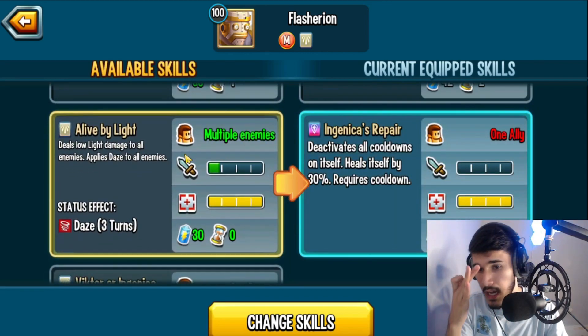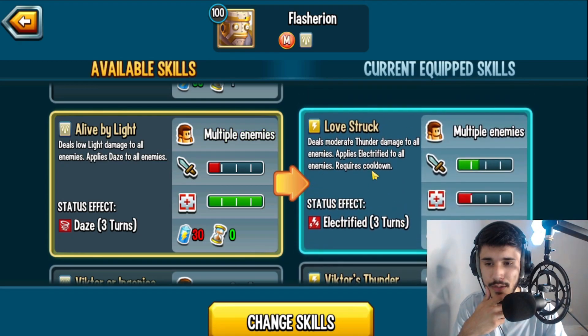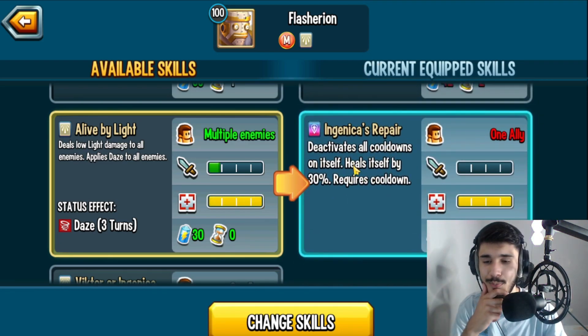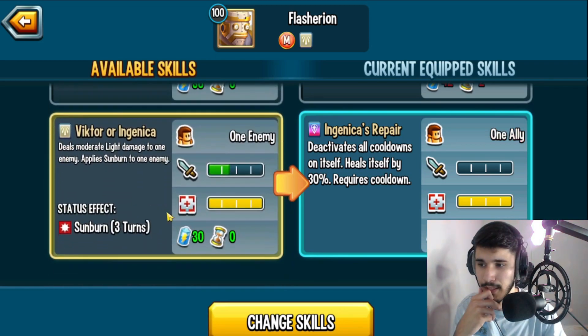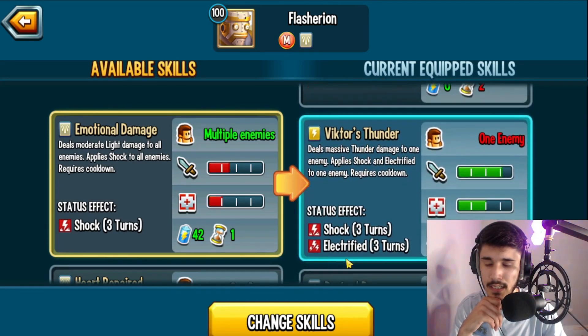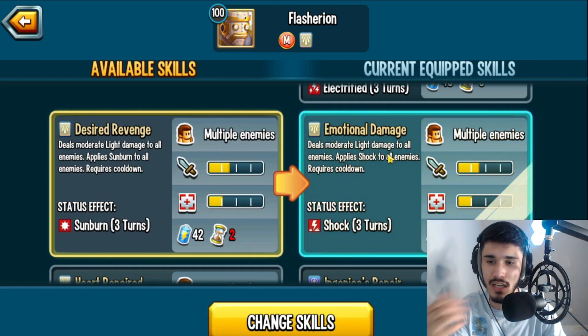Genica's Repair deactivates all cooldowns on itself and heals up, so you do have a heal skill if you want to use it. Deactivating cooldowns means if you've used your two-turn and three-turn cooldown skills, when you use this, next turn you'll be able to use all those skills again no matter what — of course you need the stamina though. You can also run another AOE that comes with chalk. And Emotional Damage — I see what they did there, that's a meme. I would go with Desire Revenge since you already get sunburn from the status caster, so you might as well stack chalk on the other one.